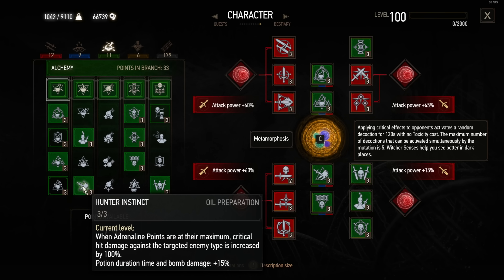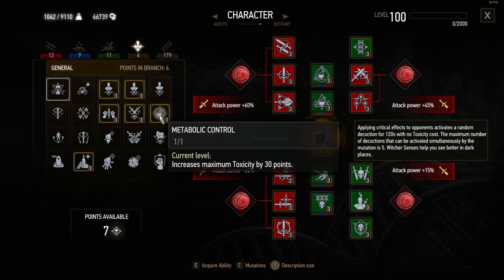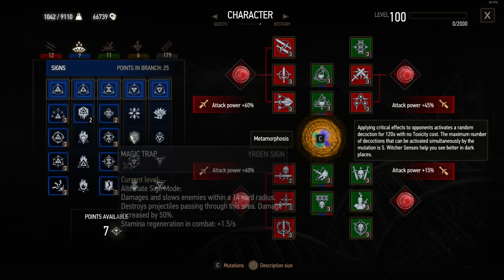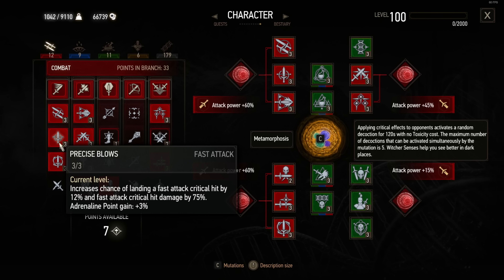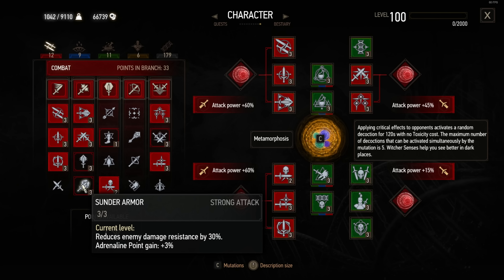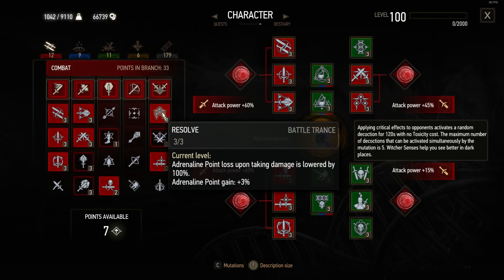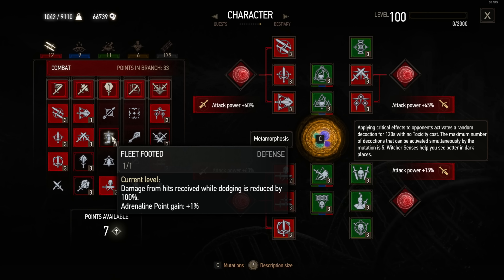Killing Spree: if Toxicity is above zero — which is always the case with this build — we get 30% increased critical hit chance after every kill. So after three kills we have 90% increased, meaning 100% crit chance all the time. Hunter Instinct is also very awesome: you can target an enemy and the critical hit damage against that enemy type is increased by 100%. For combat skills, I'm rocking the full fast attacks until you get Whirl, increasing damage, critical hit chance and damage. Deadly Precision is always a must-have — you end up with 6% instant kill chance. Resolve and Razor Focus are must-haves for adrenaline generation.